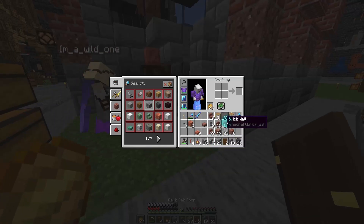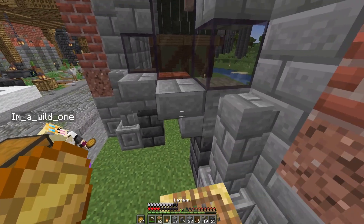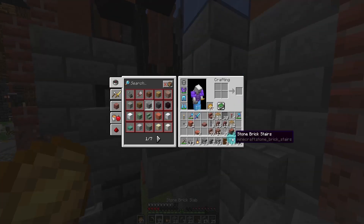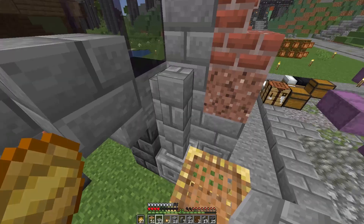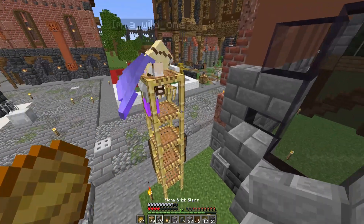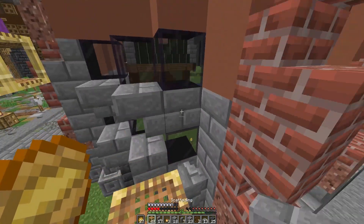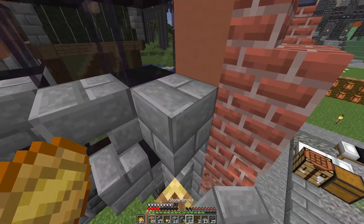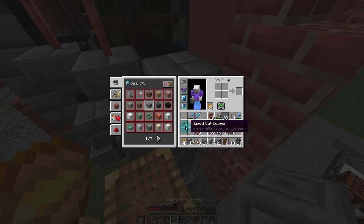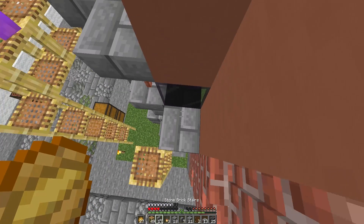This centerpiece area is going to be a little tricky because we're building on an angle, but building on a diagonal in Minecraft is relatively uncommon, so it really makes it a special feature point. We need to put some buttons in — you never have too many buttons.